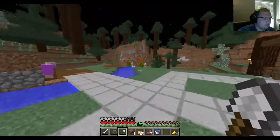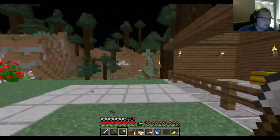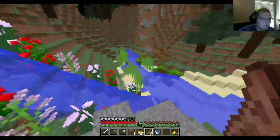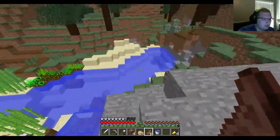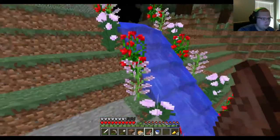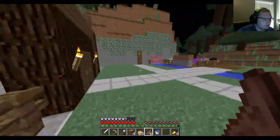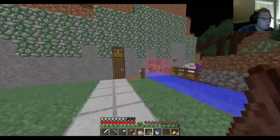This is what we have so far in terms of our house area. Our normal farm, now complete with carrots and potatoes. A little river down into the main stream. We got flowers because I found a flower forest. A little pathway over here. This is the barn — our barn — where our horses are going to go once we get saddles. And a little tool station.